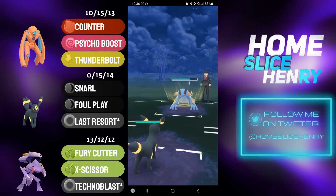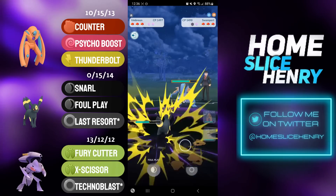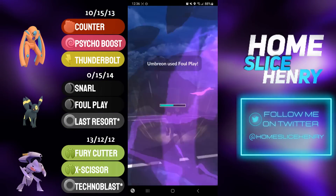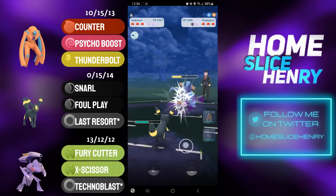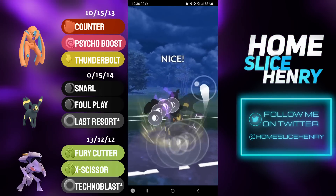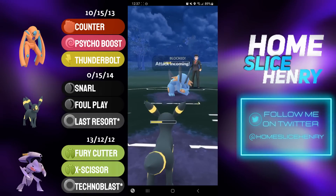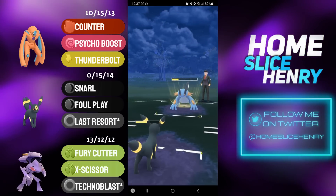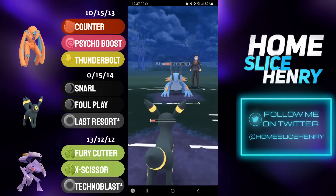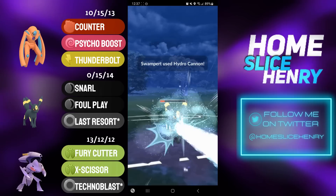Umbreon does have a good matchup against Swampert regardless, just due to Umbreon's massive bulk. Swampert goes for the Earthquake, and that doesn't even do half of Umbreon's HP. I fire off the Foul Play; it looks like a second one should just about KO. Going for Foul Play number two — this will be getting the opponent incredibly low. They are double shielding for switch, but honestly I don't really need switch advantage. Regardless of where Abomasnow gets lined up, it's going to have a terrible matchup, so I'm happy to just take my shield advantage instead.